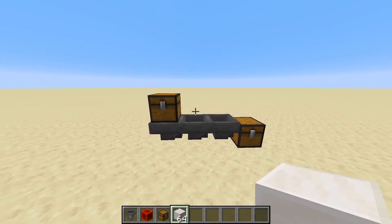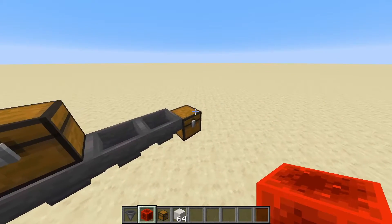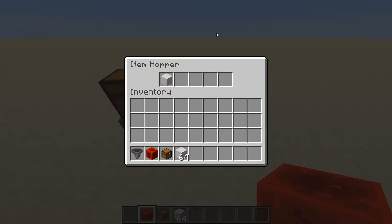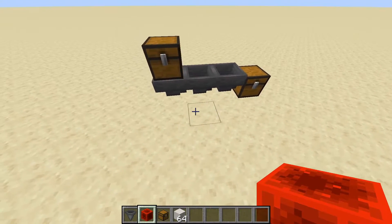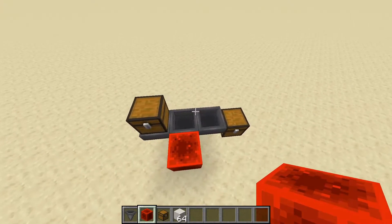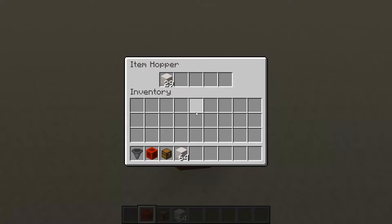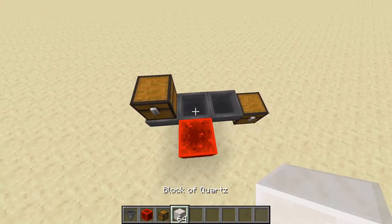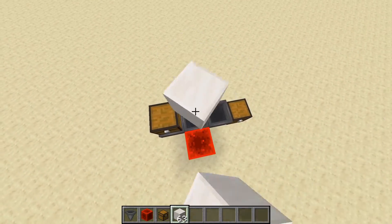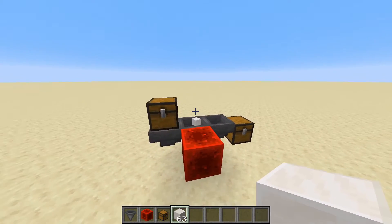Another thing you can do with hoppers is lock them by powering them. We have a normal line of hoppers connecting this chest to one on the right, with items flowing through. If we lock the middle one, this hopper can no longer push items from its inventory to the hopper to the right of it. The locked hopper doesn't work at all — it cannot pull items from above it, and it cannot push items out of its inventory. It also can't absorb items dropped on top of it, so it pretty much just becomes a normal container.